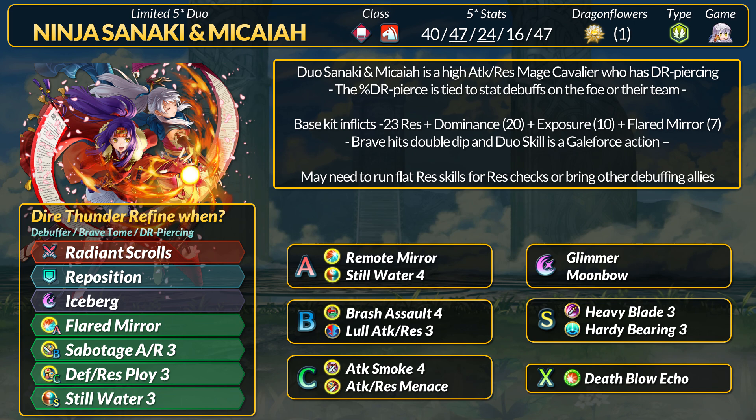Personally, I think Flared Mirror with the dual skill is too fun and it helps protect Sanaki with the flame tiles. Sabotage Attack and Res 3 also provides a lot of debuffs in combat since it basically has the Sabotage status effect. You also want the tier 4 Ploy for Exposure — like all our brave weapon users, it's just free 20 or 40 true damage. While Sanaki does have dual-phase brave attacks, high base res, and inflicts a lot of attack debuffs, she's still mainly a player-phase initiator first. If a weak mage tries to fight her, I hope they don't bring any debuffs with them. Very solid unit, easy to use, and it will just blow up so many DR-stacking units if you cannot get rid of your debuffs.